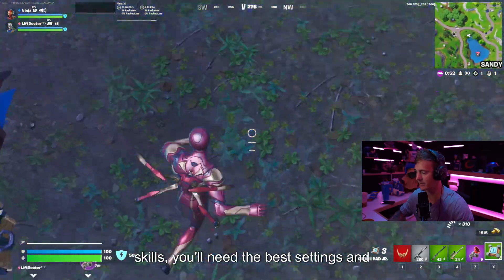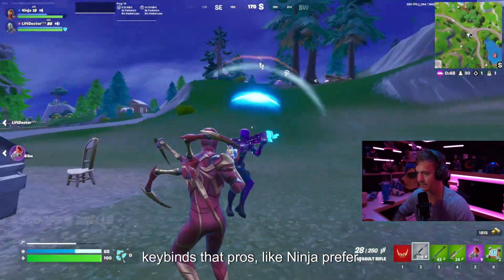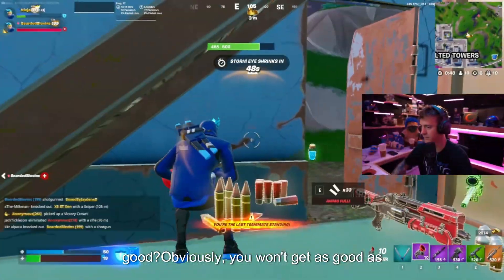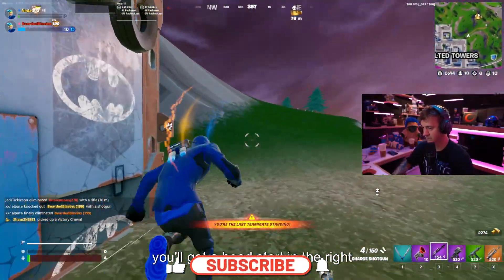To improve your Fortnite skills, you'll need the best settings and keybinds that pros like Ninja prefer. Instead of experimenting with various different settings, why not simply use the ones that are already proven to be good? Obviously, you won't get as good as Ninja just by using these settings, but you'll get a head start in the right direction.